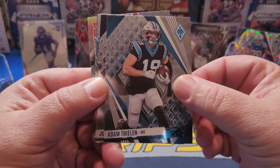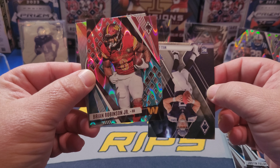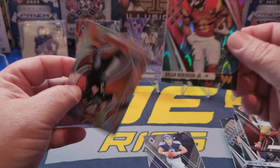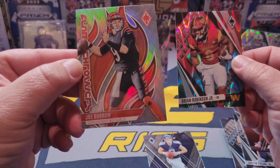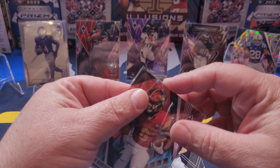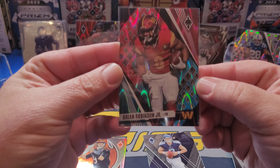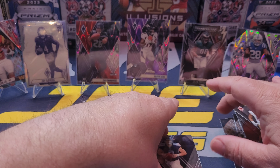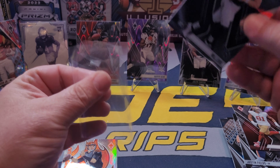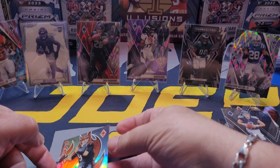Justin Fields — which is no longer a Bear. Cameron Lectua starts us off on the rookies. Will Levitt — my man for the Titans. And there's a nice big card back there — Brian Robinson! I thought it was Bijan Robinson, but okay, still a nice card. And we got Joey B to finish us off. Brian Robinson is numbered 20 out of 50 — that is a nice looking card!